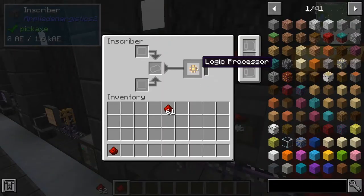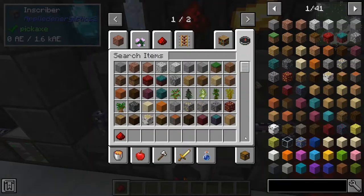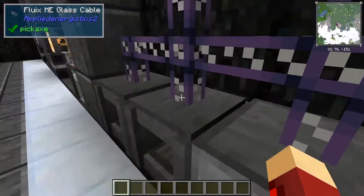So I have to place all these down. You can see you've got a logic processor, a calculation processor, and an engineering processor. These are all used for crafting all the different kinds of things.